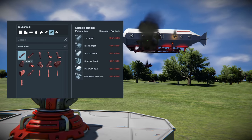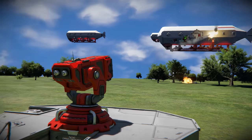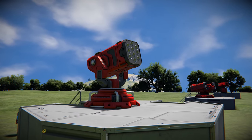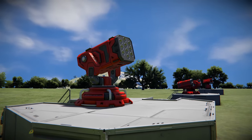Strategically, the Hailstorm Rocket Turret is your go-to choice for situations where overwhelming firepower is needed, particularly in scenarios with numerous smaller threats needing to be neutralized swiftly. Whether you're defending your base from drone attacks or engaging in intense ship-to-ship combat, the Hailstorm is there to create a storm of destruction that few foes can withstand.